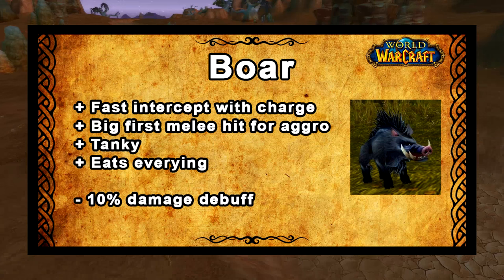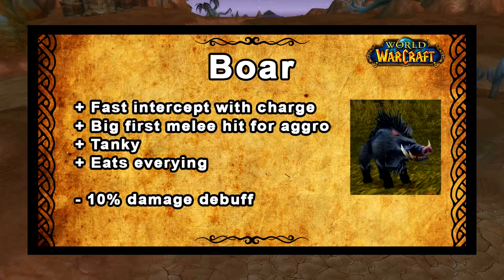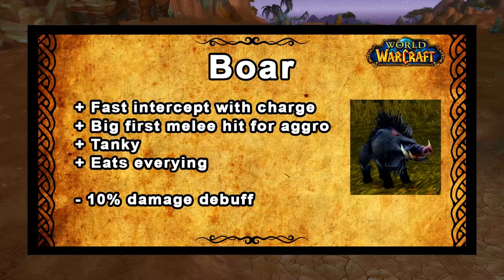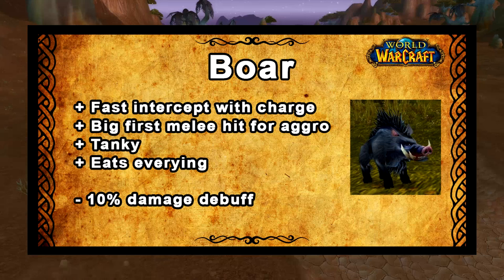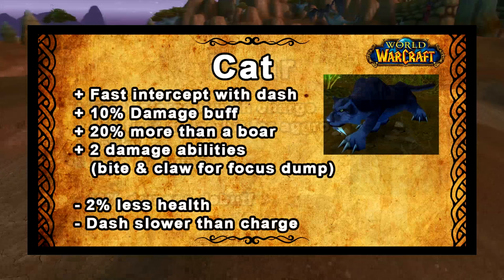First we have the boar, which has the fastest intercept time with its charge ability. Charge also boosts the attack power on the first melee hit of the boar, which means it's good for getting aggro. You can also learn dash, which is another ability that gets the boar into combat faster. Some people argue that the boar is best because it gets into combat the fastest, it's tanky so it requires less healing, and since it gets more aggro on that first hit, the hunter himself can do a little bit more damage without gaining aggro. But the downside of the boar is that it has a 10% damage debuff. There's also the convenience that the boar is happy to pretty much eat anything.